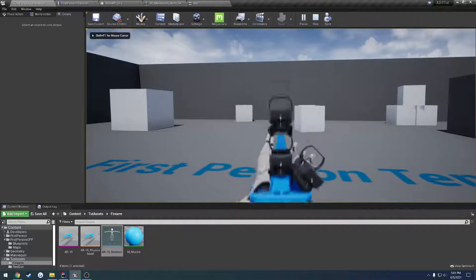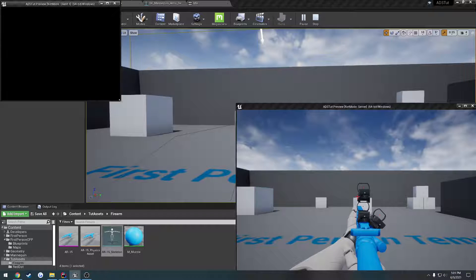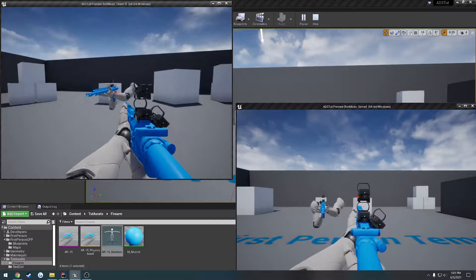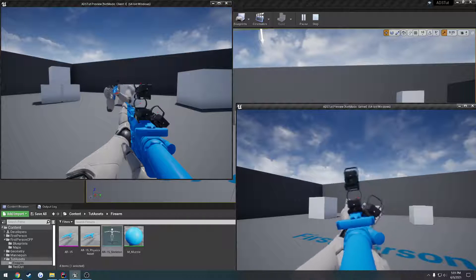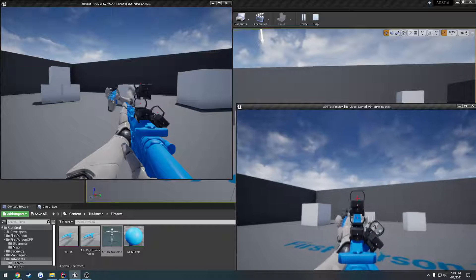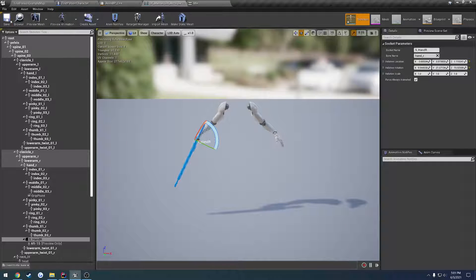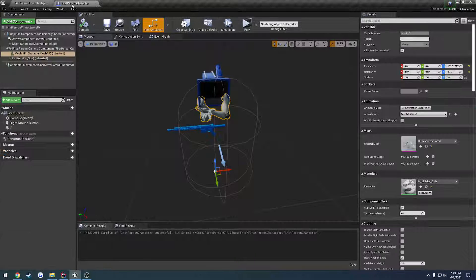But all in all it turns out to be pretty decent. We can watch all the animations and everything works pretty well. If you had a decent hand pose and all that kind of stuff, it would look pretty natural in my opinion. So that's going to be all for this video — we now have our firing set up and fixed where it looks a good bit better.